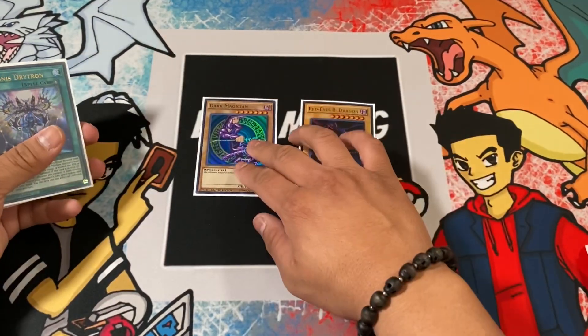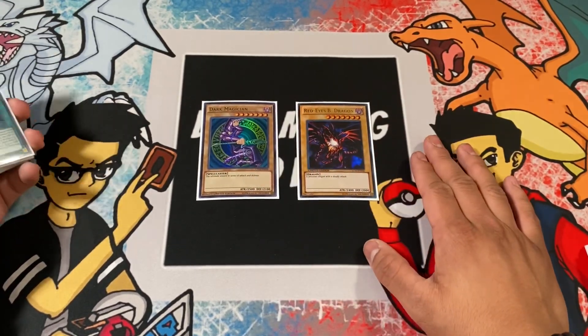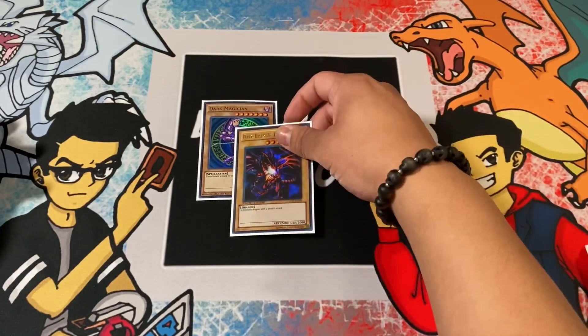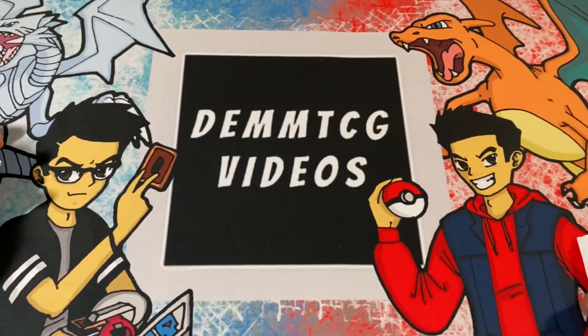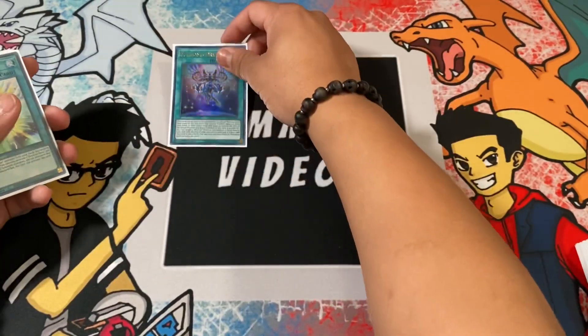We're also running the Dragoon package, so you'll include Dark Magician and Red-Eyes Black Dragon. Dragoon really helps out this deck a lot. These are your bricks unfortunately, but you have to run them for Dragoon.